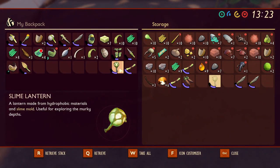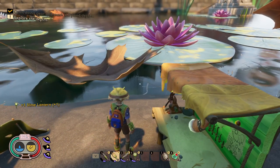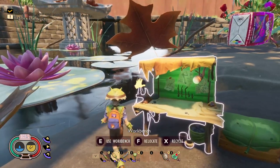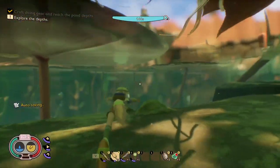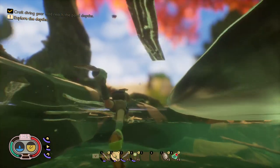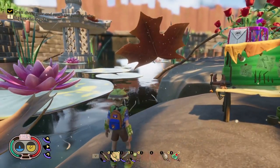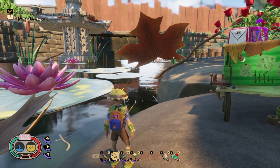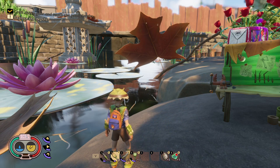With the bubble helmet, the slime lantern, your fin flops, your dagger, and your spear, you have enough resources to dive the depths safely. As you dive into the water, you will now have 160 seconds worth of air to dive the depths. One more tip: if you do have a smoothie station, go ahead and craft the liquid gill smoothie — I will link that in my video above for my smoothie recipes, those are time stamped. That will also give you additional time to dive the depths.